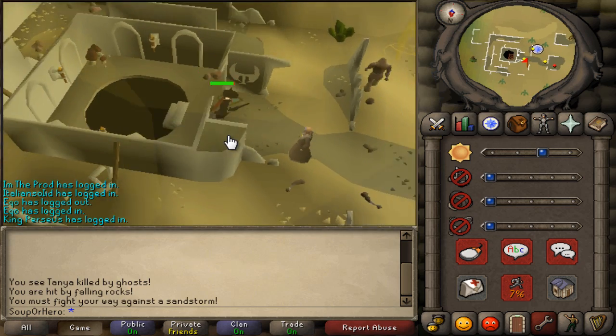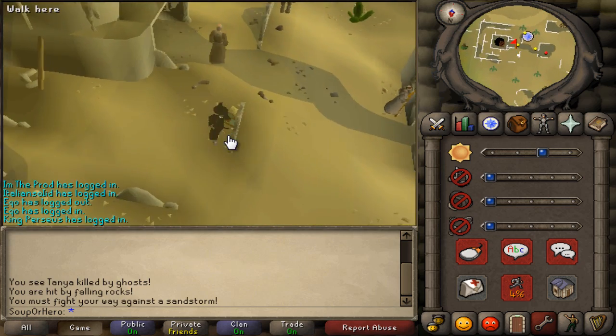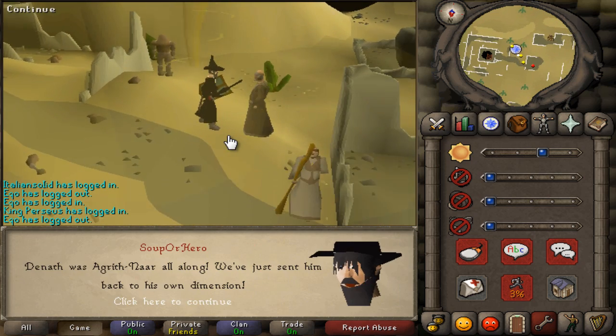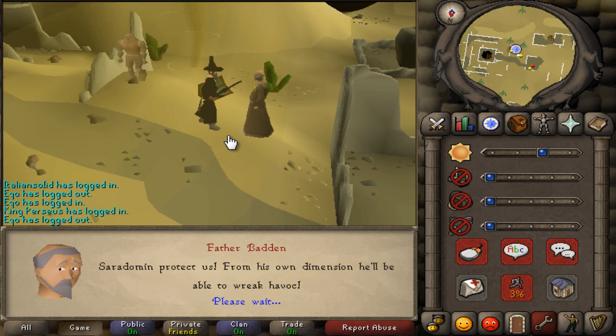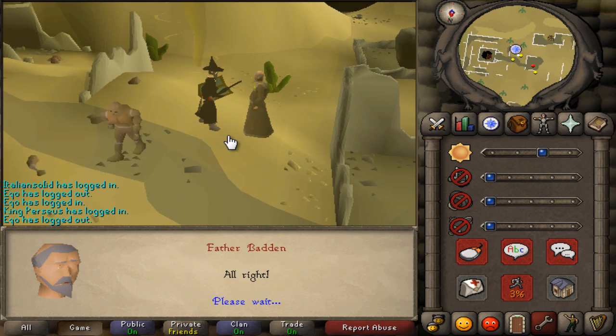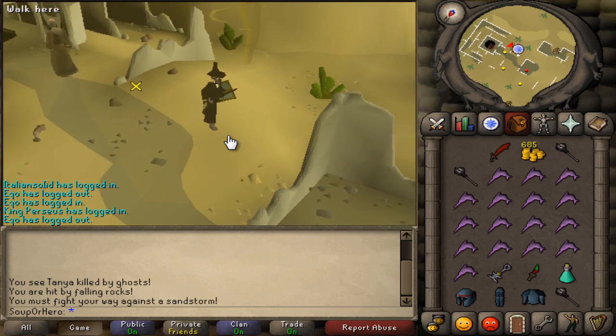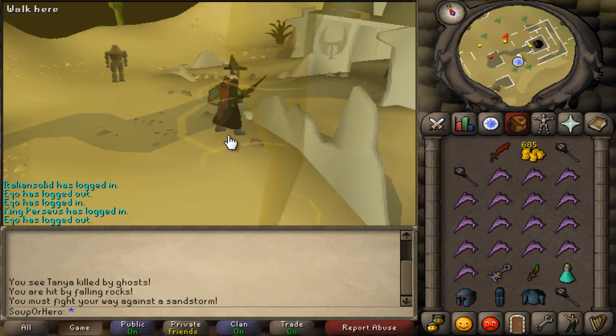Talk to Father Badden. You have to give him the ritual sigil. Now talk to the clay golem.